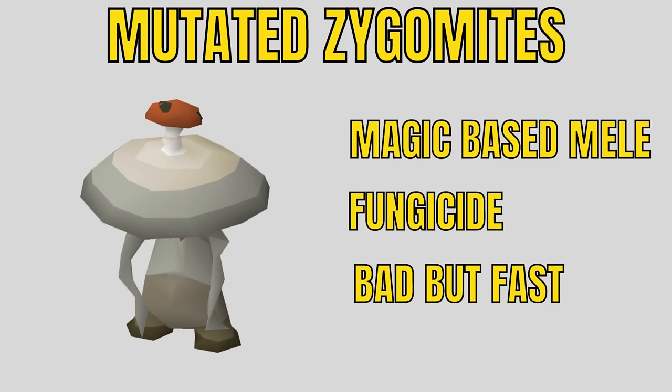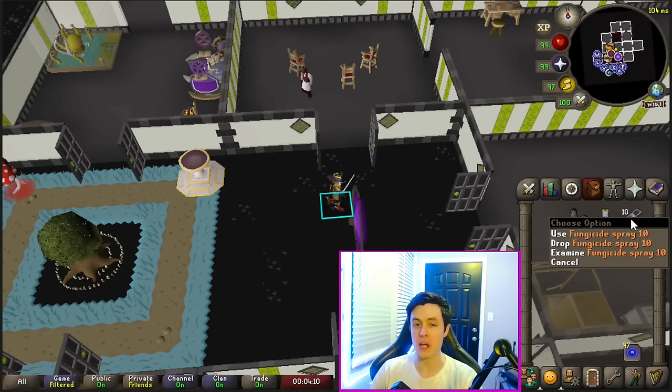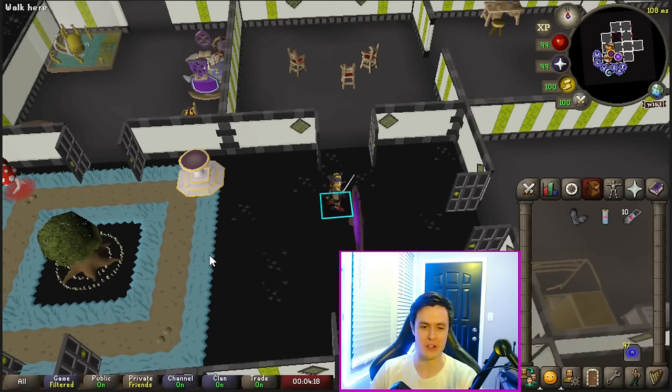Mutated Zygomites are not a very common task, but a really weird one. They use a magic-based melee attack and you have to use fungicide on them — though there is an auto-use perk for that. They're not great in any capacity but it's a fast task. You're going to need a fungicide, which you can get from any Slayer master, plus a fungicide spray which comes with about 10 uses. They usually give you 11 or 12 of these — just a bit more than one canister.